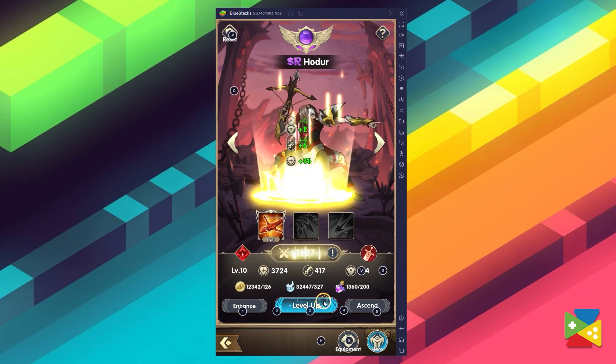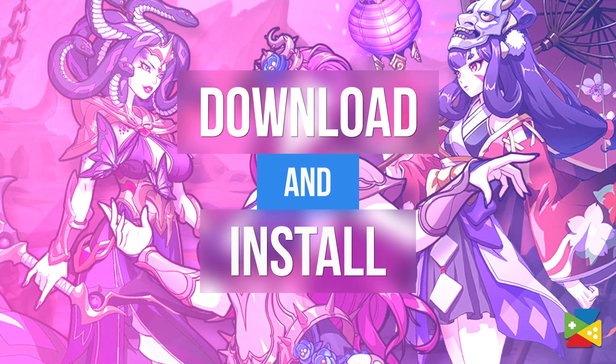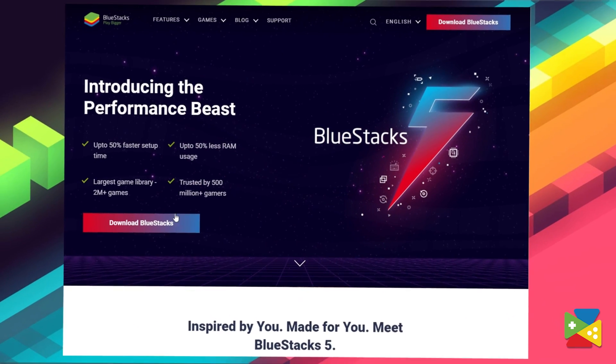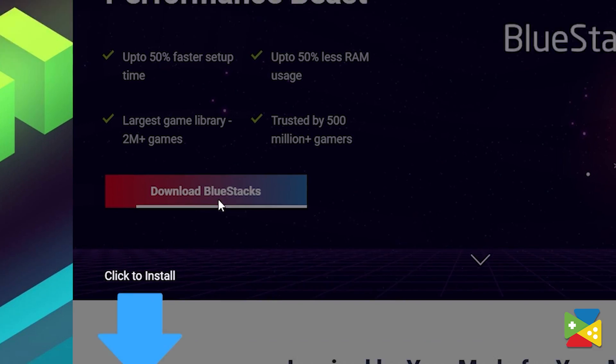So in today's video, I'll show you how you can download and install the game. When it comes to playing your favorite Android games, there is no better way than to use BlueStacks. To install Mythic Heroes, firstly head to the BlueStacks official website to download and install the latest BlueStacks 5 version on your PC.